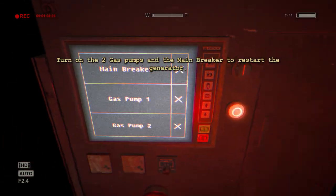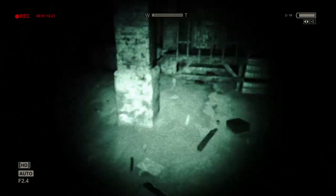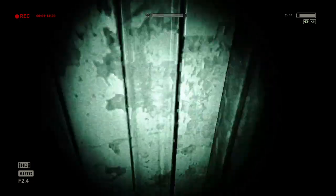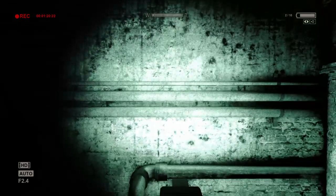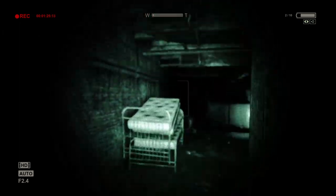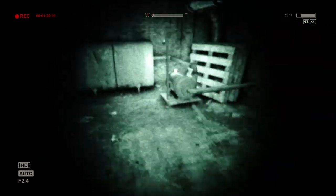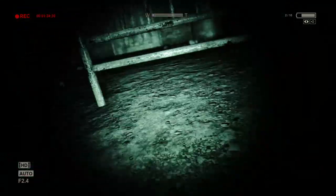Turn on the two gas pumps and the main breaker to restart the generator. We go to this right room, turn on the generator, leave, and then just keep running straight. Go to this room, close the door behind us because he's just going to start bashing down the door. Turn on this generator and hide under the bed.